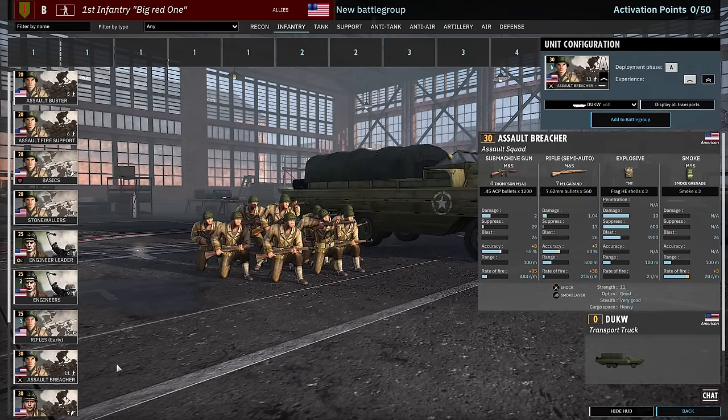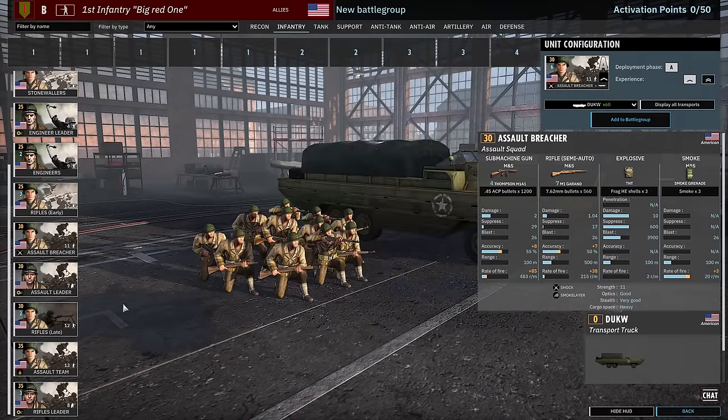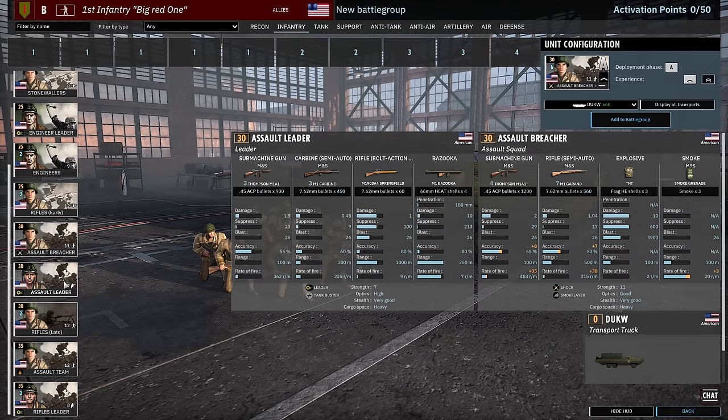Then there's the Assault Breachers, available in Phase A — a really nice 11 man close range infantry squad because they have Shock. They also have TNT, four Thompsons, and on top of all of that a smoke grenade. Smoke grenades are really handy for these kinds of squads because they allow them to move through light cover into heavy cover unharassed. Six available in Phase A is very nice for supplementing your early game.